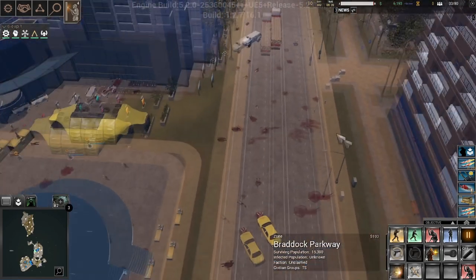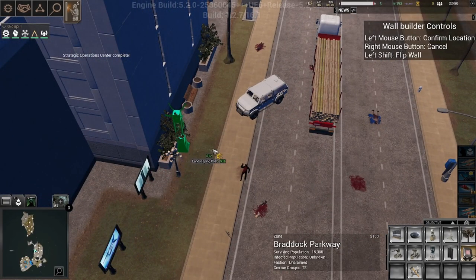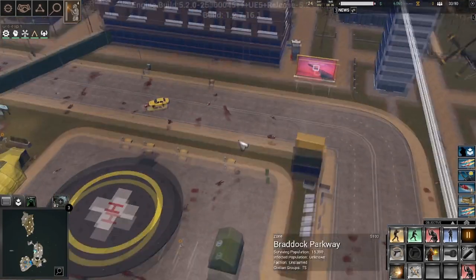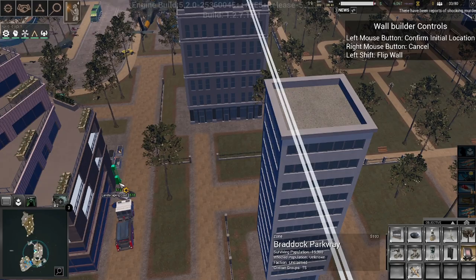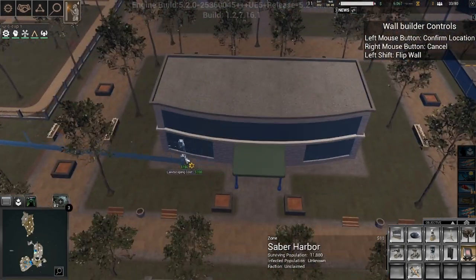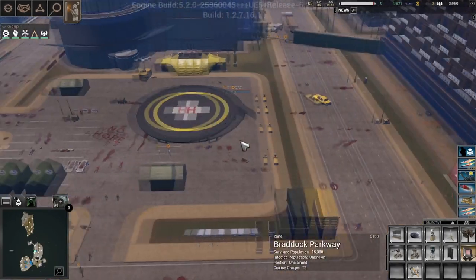Now what we're going to do is start walling off the area. I don't think the zombies are smart enough to go over the bushes. We're going to wall it off like that. We're building a wall, we're making it huge — it's going to be big. That may seem absurd, but honestly it's necessary.